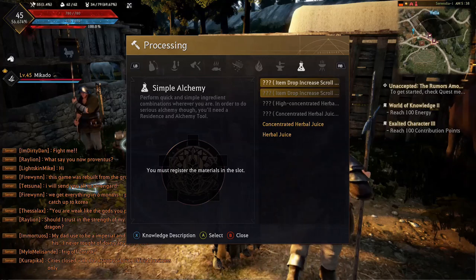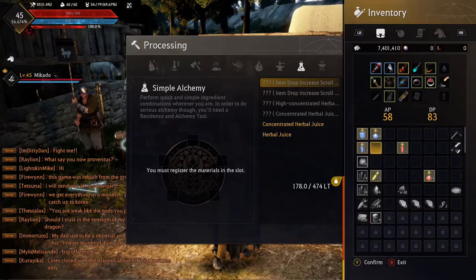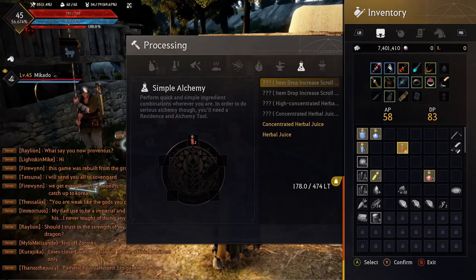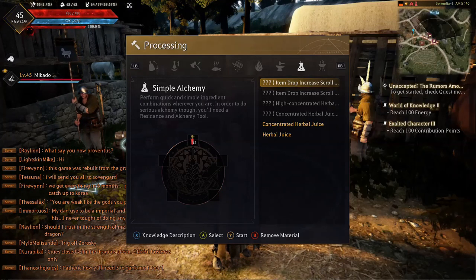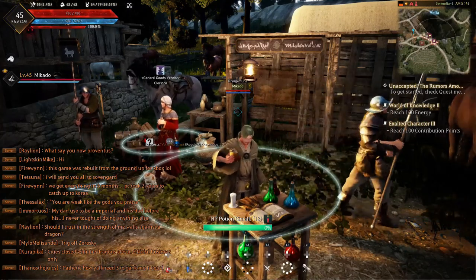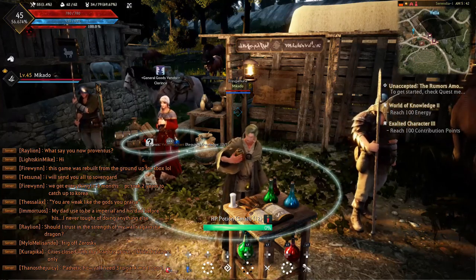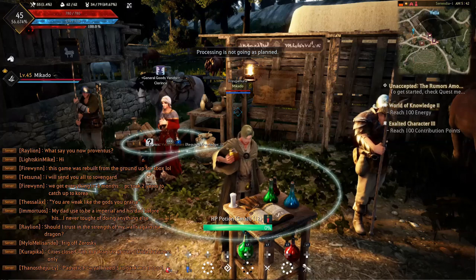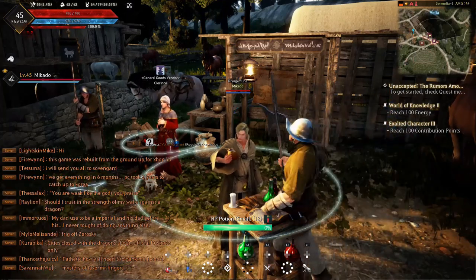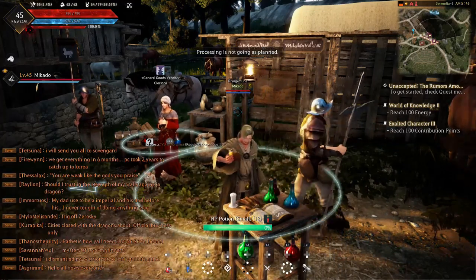Go over to simple alchemy and just press A. Then select your small potions, go ahead and press confirm which is Y, and press Y to start it. Now this could take a few moments. It might tell you the processing is going wrong, but don't be alarmed — that just means it reset itself. Right there it said it's not going as planned, but don't be alarmed. Just let it keep running. This is a great AFK way if you have to use the restroom or do something else in real life.